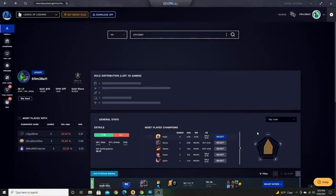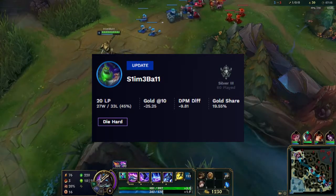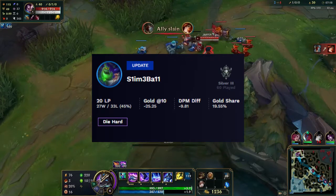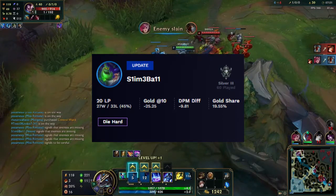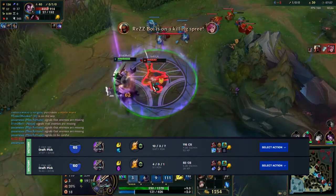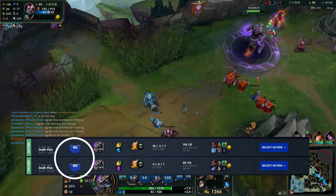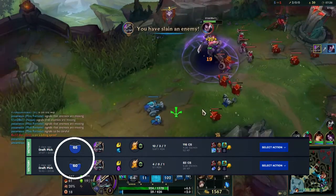Moving on to the profile page. Although it is not called GPI, that is what Senpai has for you — it's a Mobilytics GPI right at the top of the page, and it does change depending on your role or champion selected. I actually dig the animations as the yellow shape adapts to the new champion selected. The profile page also has a role distribution for the lane you played in the last 20 games. Senpai has win rate, loss rate, average gold at the 10 minute mark, DPM diff, and gold share for the main profile info, as well as the summoners you play with the most. Can anyone in the comments explain to me what a Senpai score is and why it's represented by a circle full of water? I am so confused and I want answers.